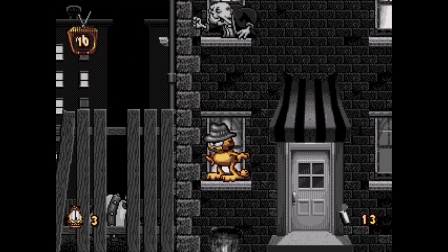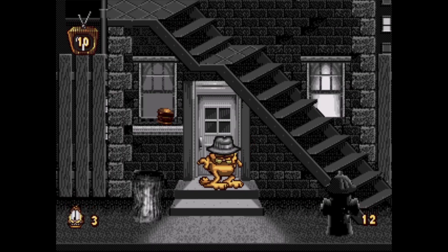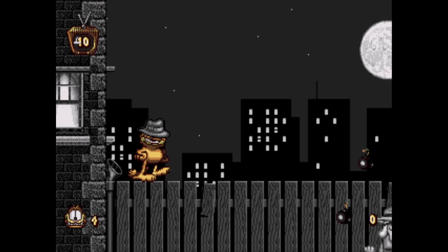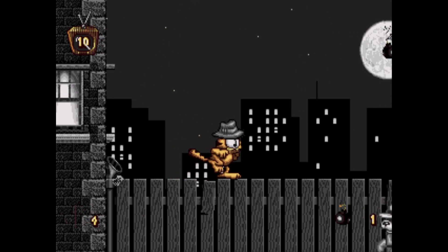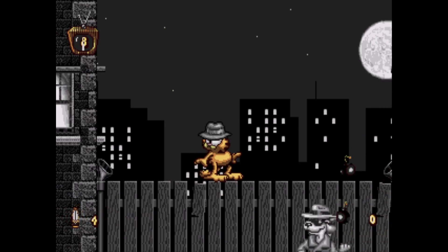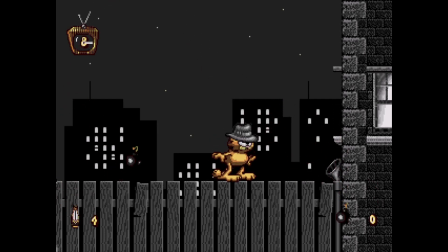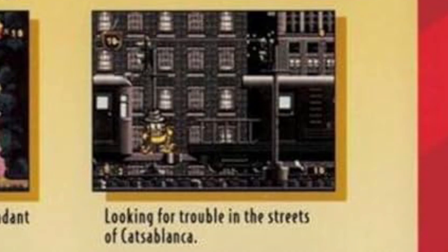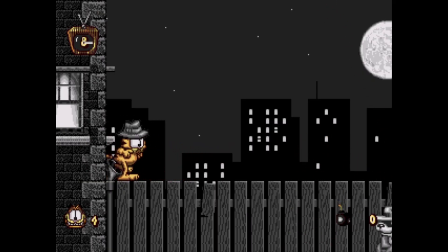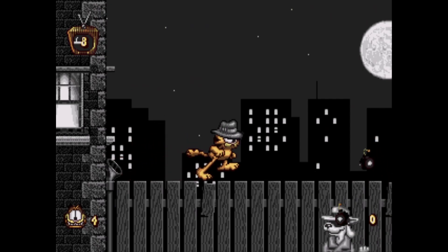The boss is a dog in a trench coat hurling bombs at you — you'll need to throw the unexploded ones into drain pipes, which come out at the bottom to damage him. There was originally a train segment planned for this stage but it was cut, and you can actually see the train on the back of the game case. The PC version of this stage has a significant music upgrade that really adds to the mood and vibe — the difference between the two versions is quite noticeable.